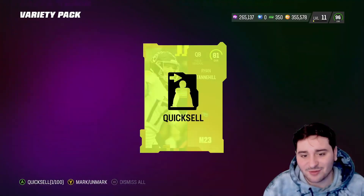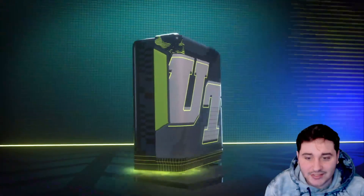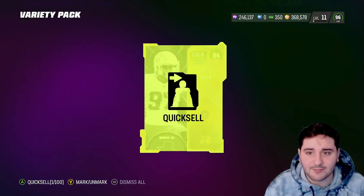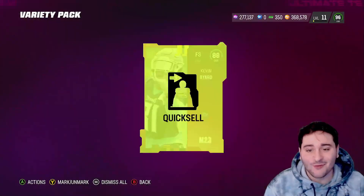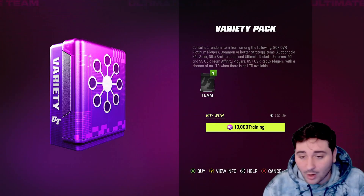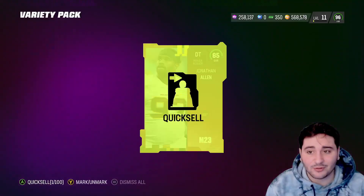We just want to see that LTD animation — once we see that, we know it's over. We pretty much made profit already. The LTDs for the weekly wild card are 94 overall Joey Bosa — that goes right back to quick sell at 300,000 worth of training. We are looking amazing boys, we got our big pull. One LTD pull and we made a lot of coins.